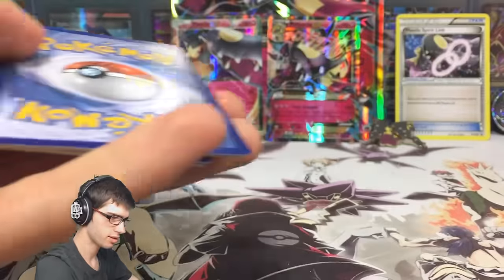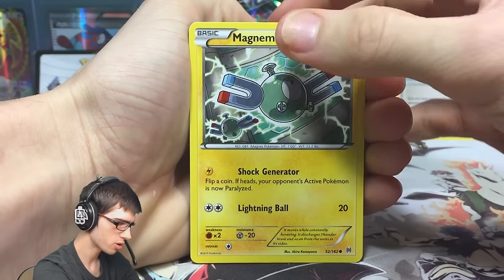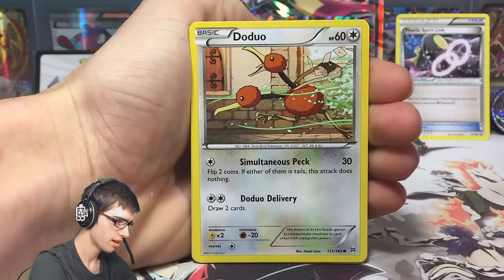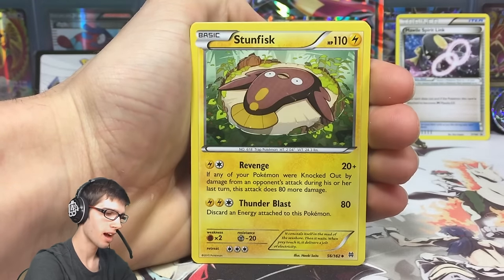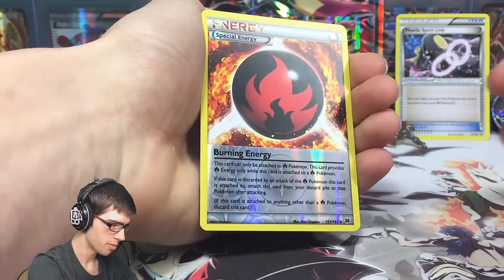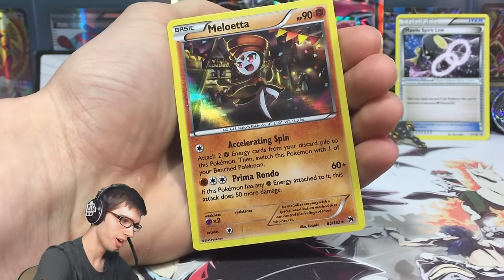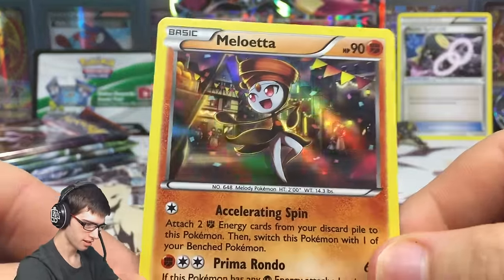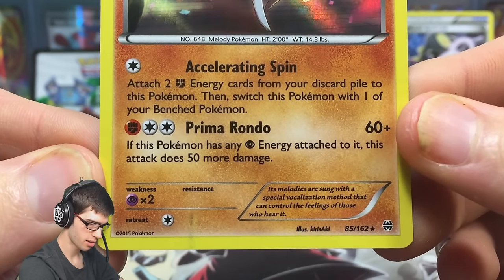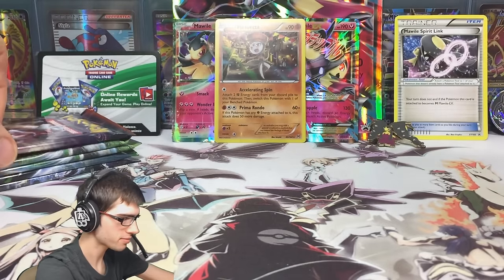There's the code - first in, best dressed on that one. Let's see if we can get something decent, because as I said earlier I have the poorest luck with these premium collection boxes - I literally pull maybe one holo out of six packs. But we've got a Magneton, a Burning Energy reverse, and a Meloetta holo! Meloetta with 90 HP, Accelerating Spin and Prima Rondo. Let's throw that one up the back.